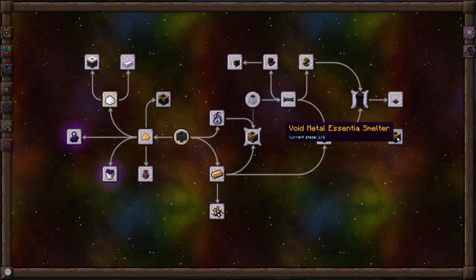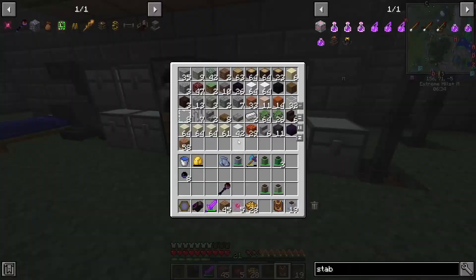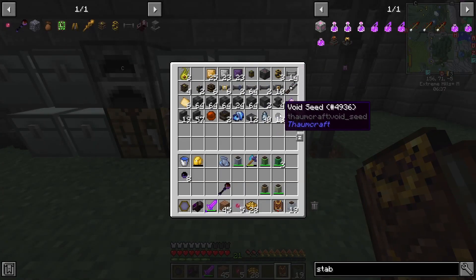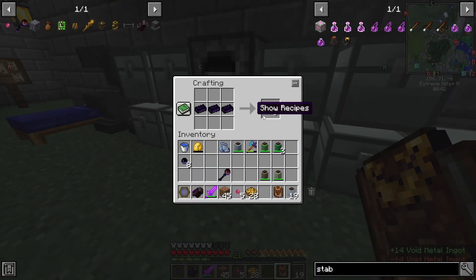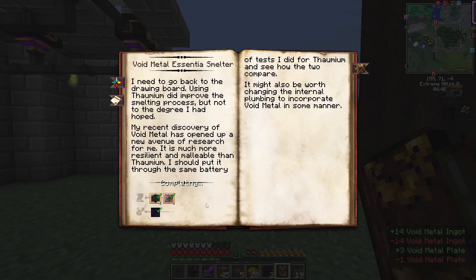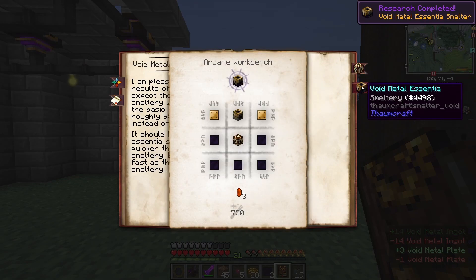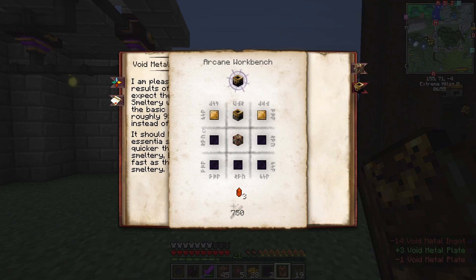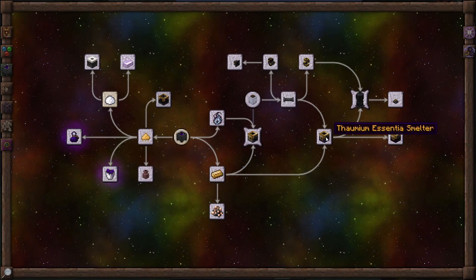Potion Sprayer. Oh! Void Metal Essentia Smelter — that's what we need to do. We should probably get that up and running. We got the Void Metal Plates, so let's do that. Complete that — so now we have the Advanced Alchemical Construct, the Void Metal Essentia Smelter. This one is roughly 95% efficiency instead of 80.